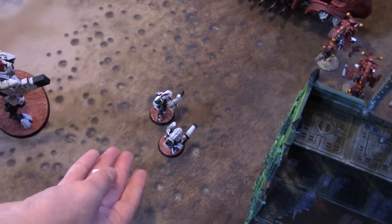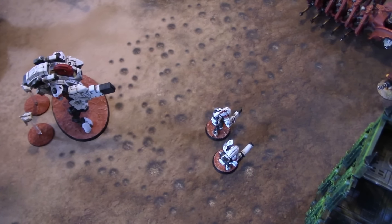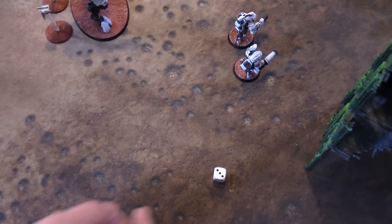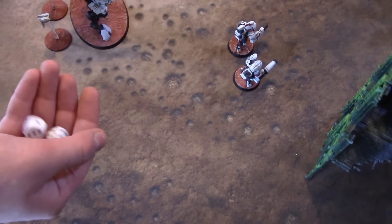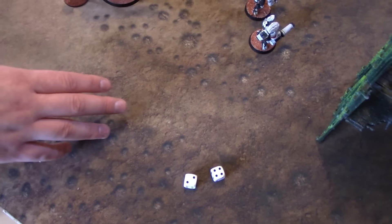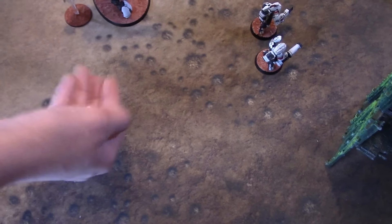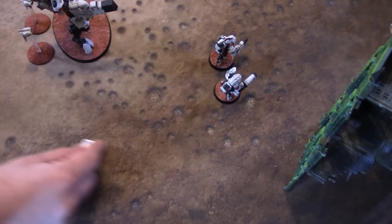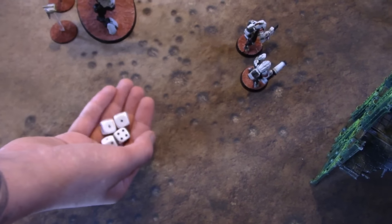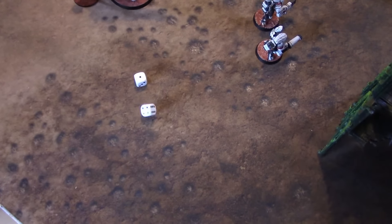The stealth team within six inches of the Ghost Keel — all shots hit rear armour, ignore cover on the Ghost Ark, plus one Ballistic Skill. Starting with the fusion blaster and the Shas'ui — hit, in melta range, rear armour is a six. Strength 8 AP1 — that's a penetrating hit. AP1, open-topped, four-plus explodes. Doesn't explode but it is immobilised. Burst cannon fires — two hits, strength five, sixes to glance — nothing. Pin check on the Necron Warriors inside — they're fine.